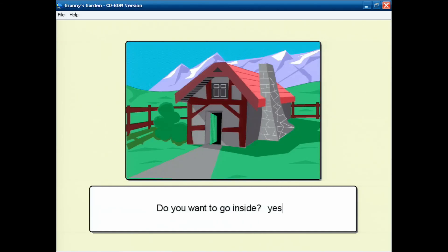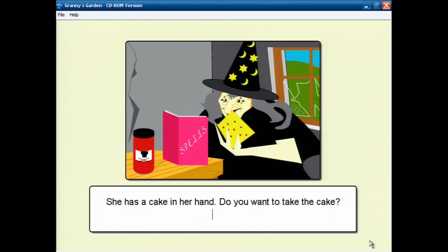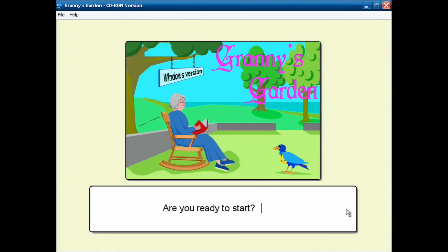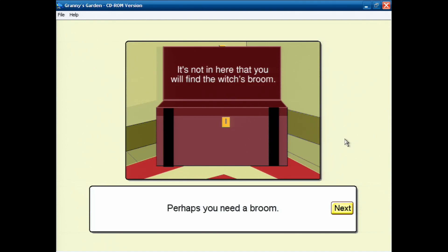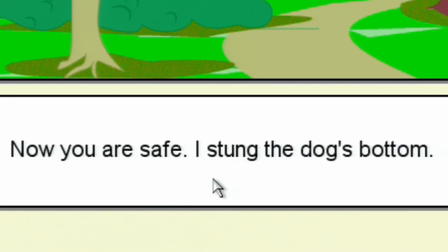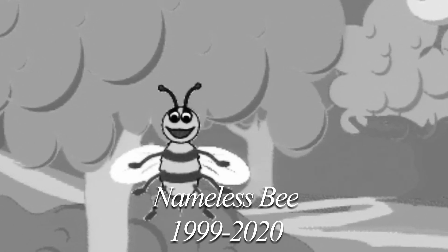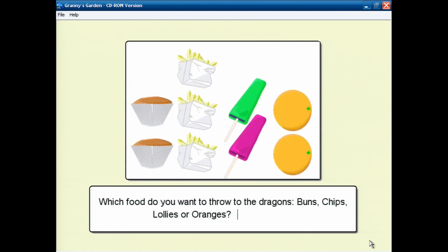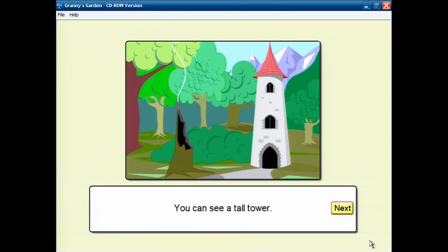Oh, and one other thing: you find the witch in a house, and to complete the level you have to steal a piece of cake out of a hand — even though, based on what we've learnt so far, that shouldn't be a good idea. So, what have we learnt from Granny's Garden? Well, we've learnt that it's okay to go in someone's house and root through all their stuff. We've learnt that bees will give their lives for a cause, even if it's not worth it. We've learnt that the only way to get around a dragon is to mind control them into submission. And we've learnt that forest fires can be put out with just a handful of water.